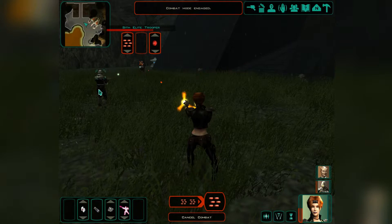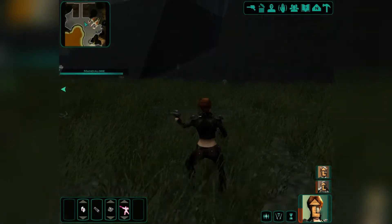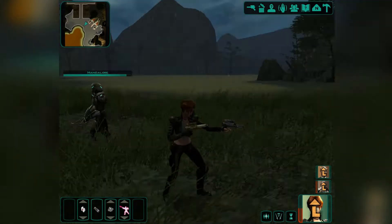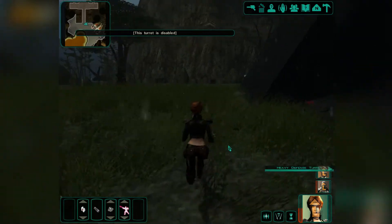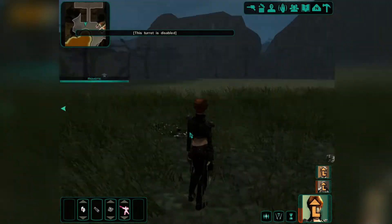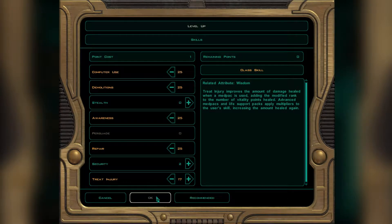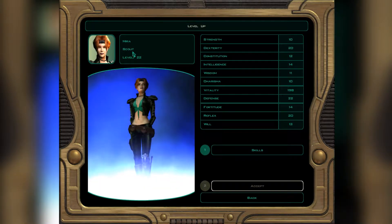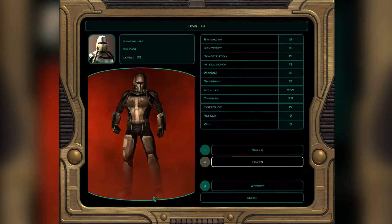We have very good range. I'm not sure if Mandalore did the thing properly, but we got level ups, which is good because we're going to regain health. The turrets were disabled. She actually doesn't have stealth because she's a scout — I thought maybe she was a scoundrel, but no. It doesn't matter too much.